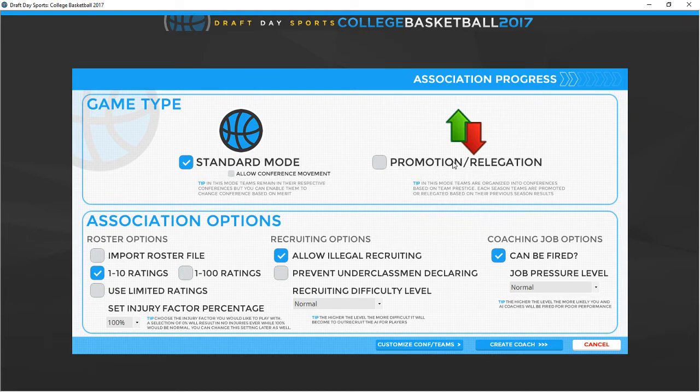Limited ratings — I'm not sure what that does exactly, but it will probably hide some ratings and make it more like Out of the Park Baseball's stats-only option where the actual ratings are turned off and you have to go more on stats. You can set the injury percentage — 100% is normal, so you could turn that up or down. I'm going to turn off illegal recruiting, and since I like throwback, I'm going to prevent underclassmen from declaring — no one-and-dones.